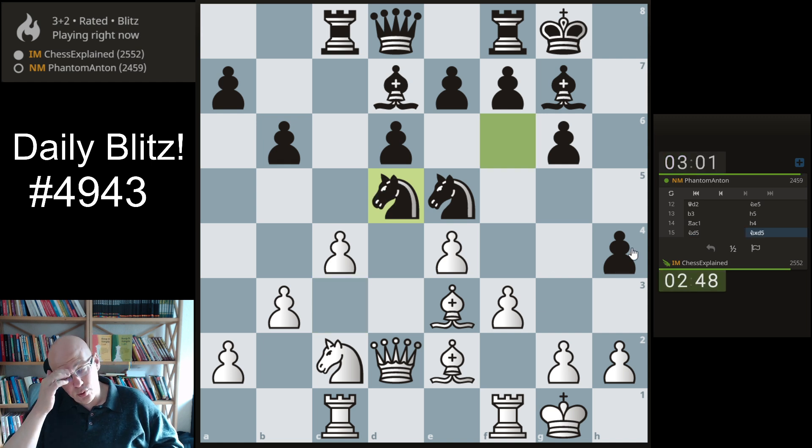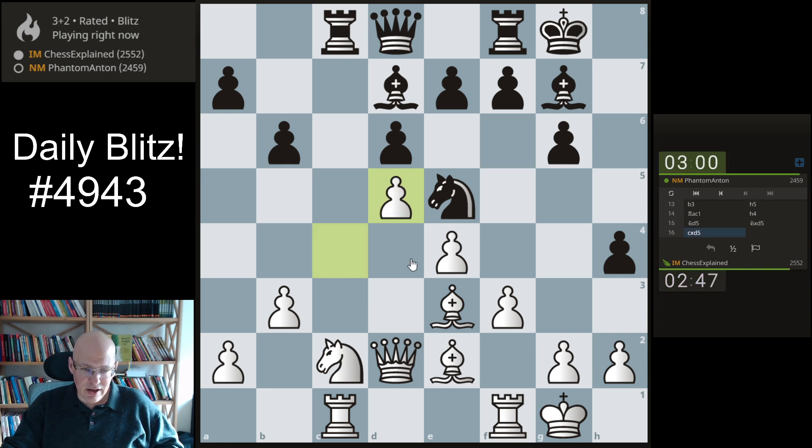Push the h-pawn all the way up the board. We get this scenario now — c-takes, sometimes e-takes is good, but here c-takes is preferable because the b6 move has given me the c6 weakness to work with. I've had many games where this was at the end a pretty decisive factor.